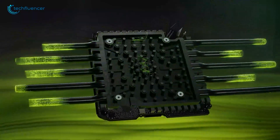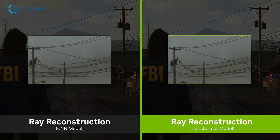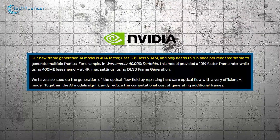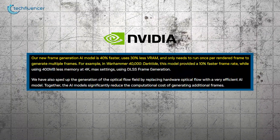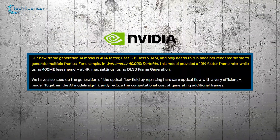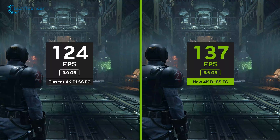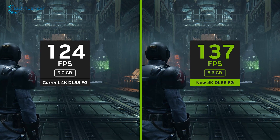For all GeForce RTX GPUs, DLSS games can be updated with new transformer AI models, improving performance and image quality while reducing ghosting and VRAM usage by 30%. The updated frame generation AI model is 40% quicker and only needs to run once per rendered frame to generate several frames. For instance, in Warhammer 40,000: Darktide, the model delivered a 10% increase in frame rate while reducing memory usage by 400 megabytes at 4K resolution with max settings and DLSS frame generation enabled, with FPS reaching from 124 to 137.